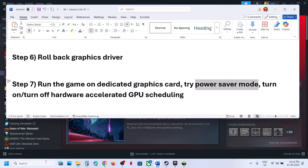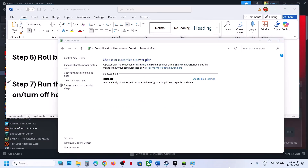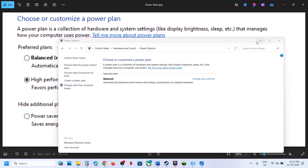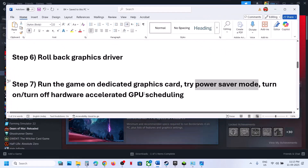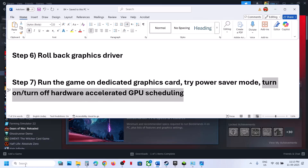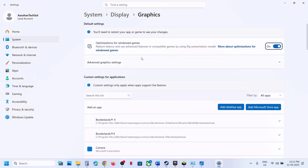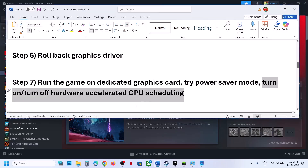Try Power Saver mode. Type Control Panel in the Windows search box, click Control Panel, go to Hardware and Sound, then Power Options. If you see Power Saver, select it and relaunch the game. You can also try Balanced or High Performance — check which works for you. Next, type 'Graphics Settings' in the Windows search box, click Advanced Graphics Settings, and toggle Hardware Accelerated GPU Scheduling. If it is off, turn it on and relaunch. If it is already on, turn it off and check.